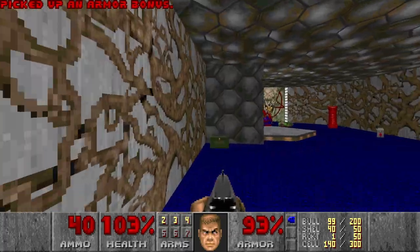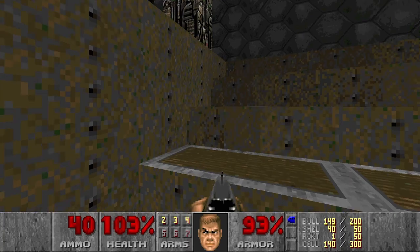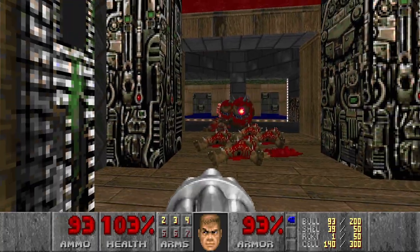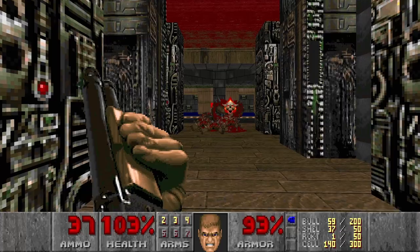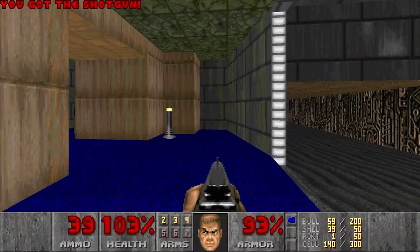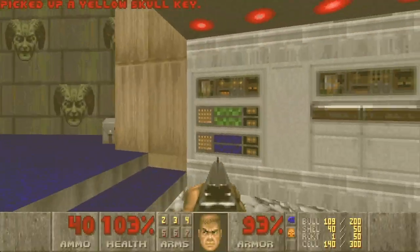Secret? No. Something opened - let's go check. And I wish I had the rocket launcher here. That's good enough. Let's finish them up with the shotgun. That looks promising. Yellow key! And I feel like I'm missing some secrets.